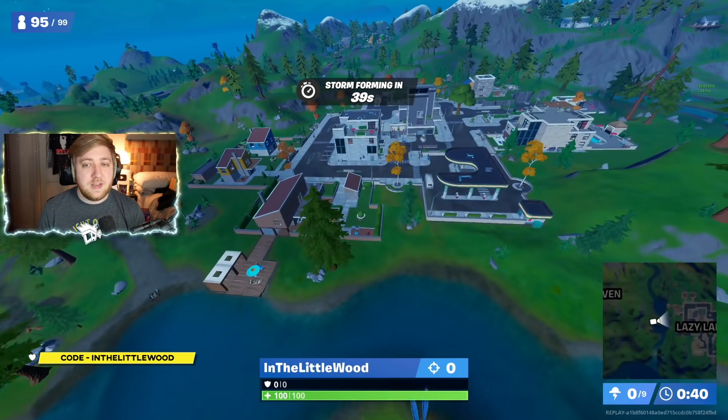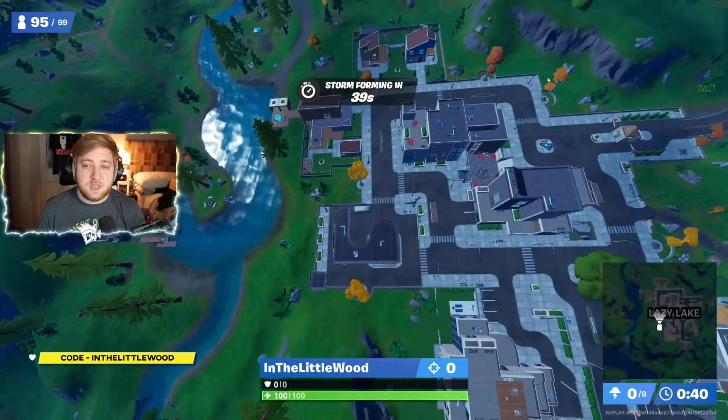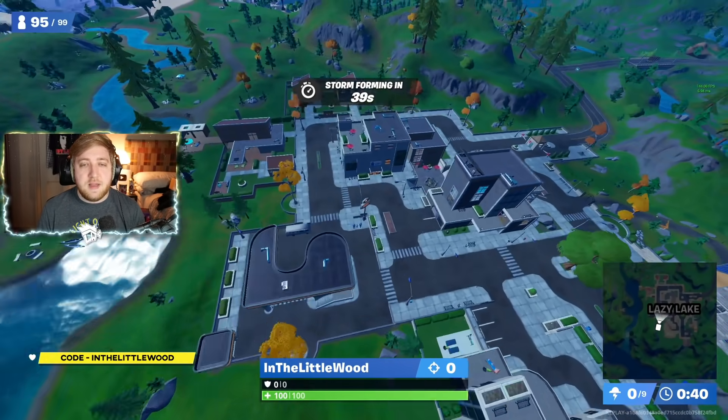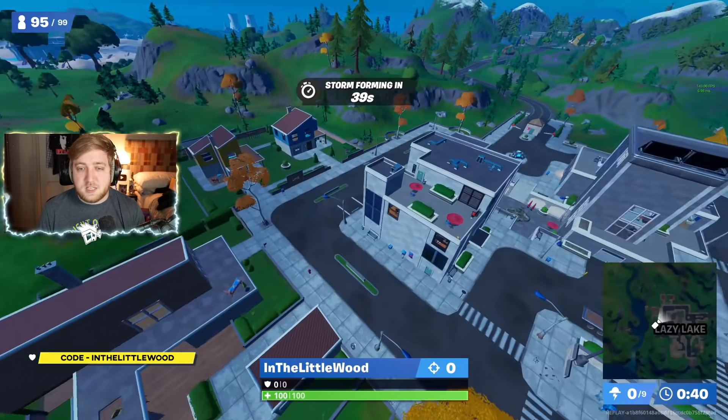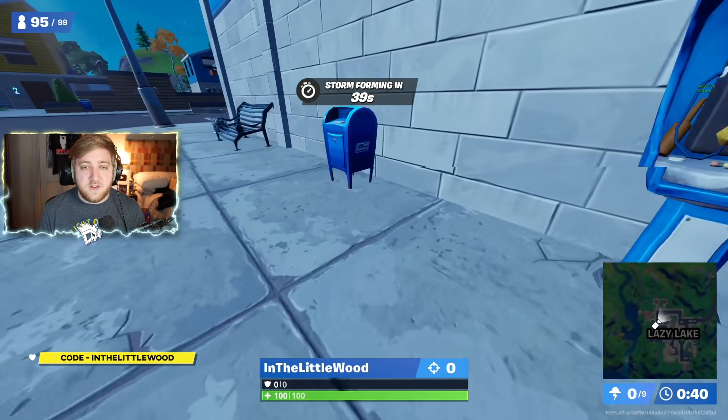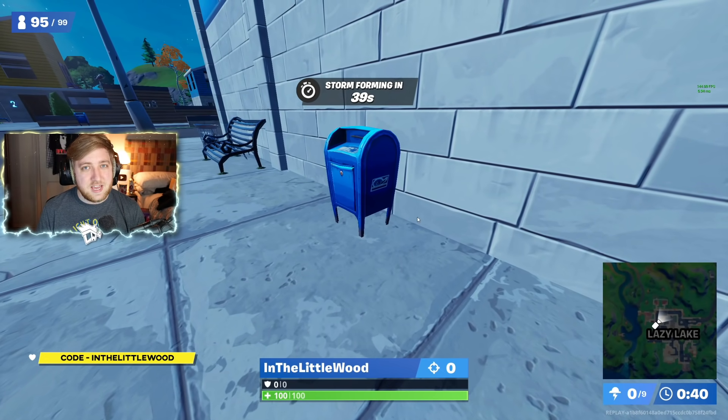And here is your final clue over in Lazy Lake. You've got the No Sweat Insurance building. And instead of going inside of the blue house and into the basement, you in fact need to come to this building right here. It is just by the payphone — the final clue mailbox. And there you go.